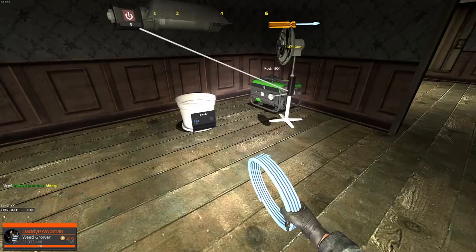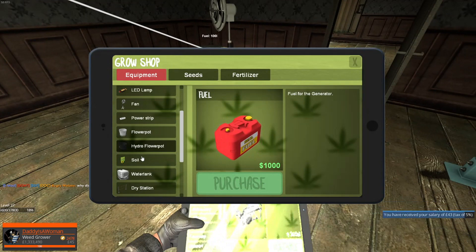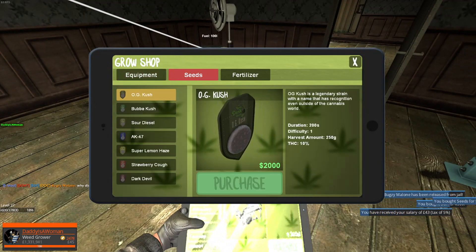Next, buy some soil and some seeds. For now just use OG Kush — it's the cheapest. So pick up soil and OG Kush seeds.